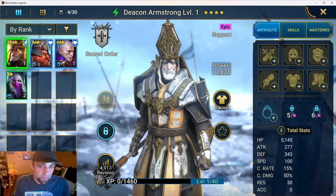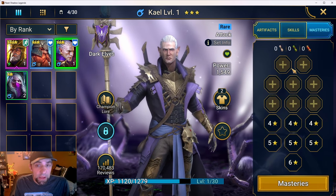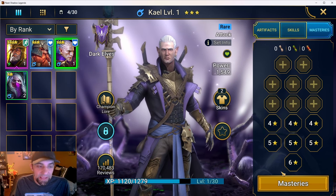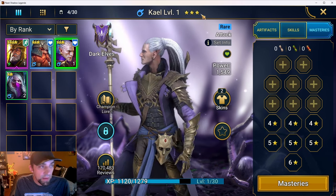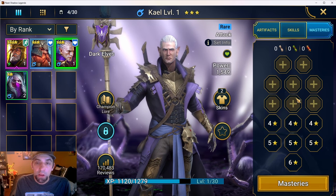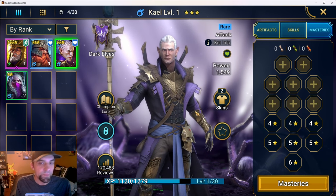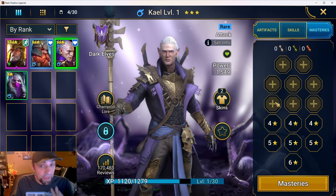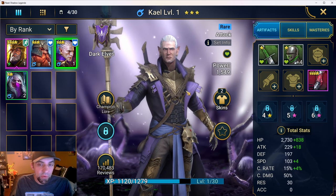If you are playing this as a free-to-play account, do not feed Deacon - he will carry you through part of the mid game. For masteries, go to hellhades.com - there is a mastery setup for Kael as a campaign farmer, and that is what you want. You need him all the way at rank six, leveled all the way up, ascended all the way to six stars. Use the barrel to get him to level 60 immediately. Get the missions done, use your 800 gems to fill his masteries, and you should be able to solo 12-3 brutal with Kael. I've done it on six accounts.